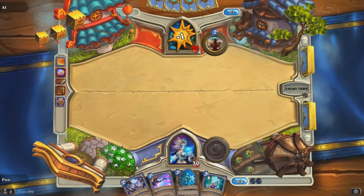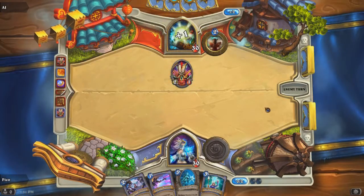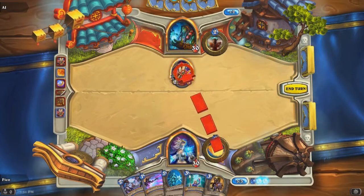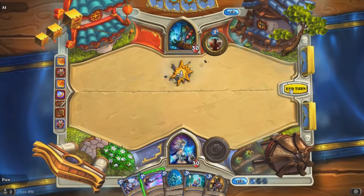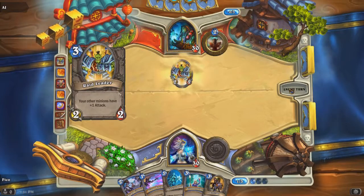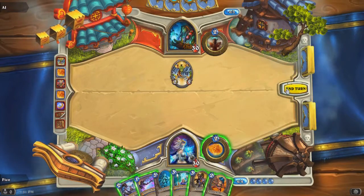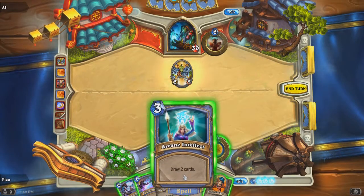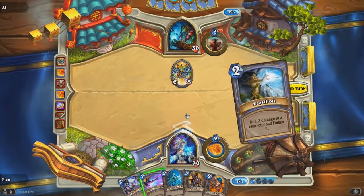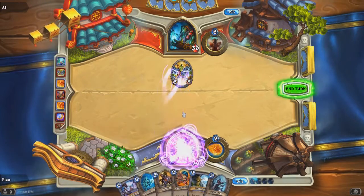The one with 30 health shown on the bottom right — that's me, playing a mage. To the right is a skill I can use every time I have enough mana. Upon the first turn you have one mana, and at the end of every turn you keep accumulating mana — one, then two, then three, and so on up to ten mana. The objective of the game is to kill the enemy and drain their life force down to zero.